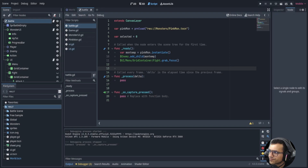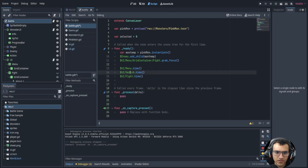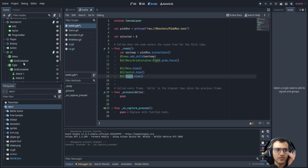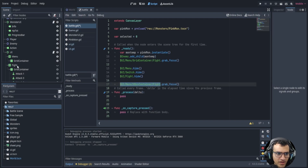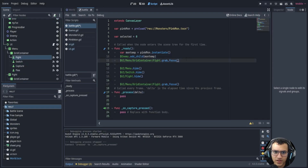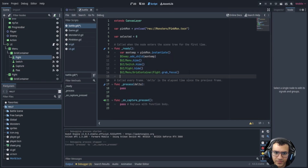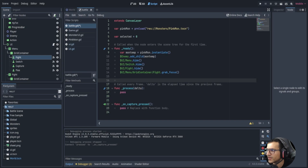The first thing we want to do is hide all the menus — I'll show you why in a second. We're going to hide the UI menu, the switch menu, and the fight menu. Then we're going to grab focus of the fight. We actually already do that over here, so let's move this to before we grab focus.